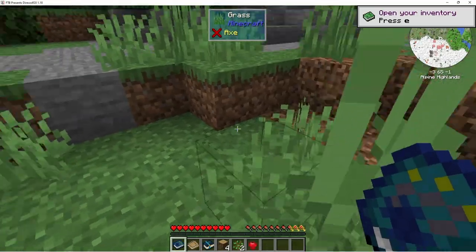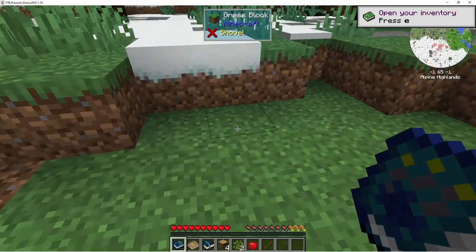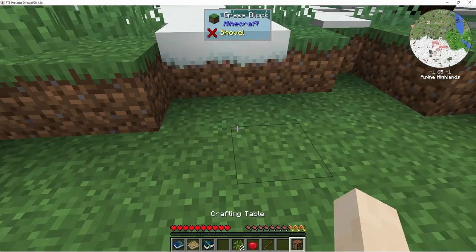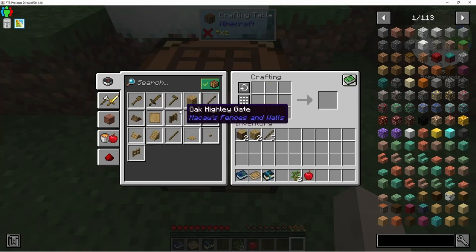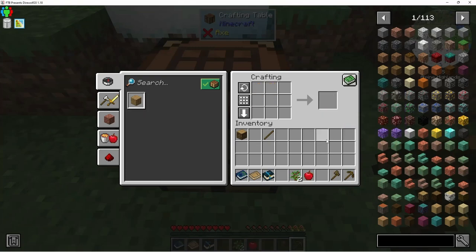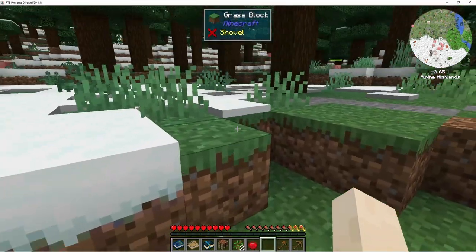Awesome, we got an apple. Get some sticks. I keep pushing Tab because I'm still playing Seven Days to Die. I love this - it's so good to have it. I'm gonna get some more logs, and then we need some more. I'm going to go ahead and get an axe, just because there are lots of piggies over here and we need some food.